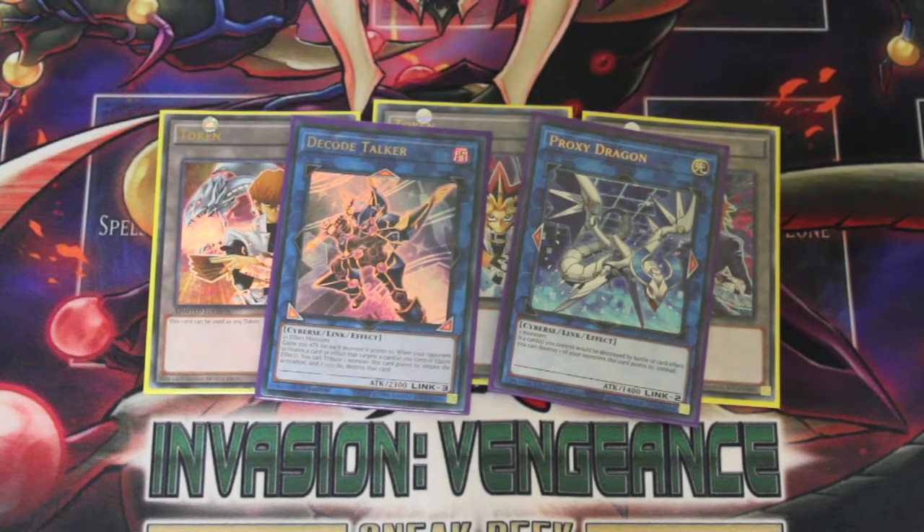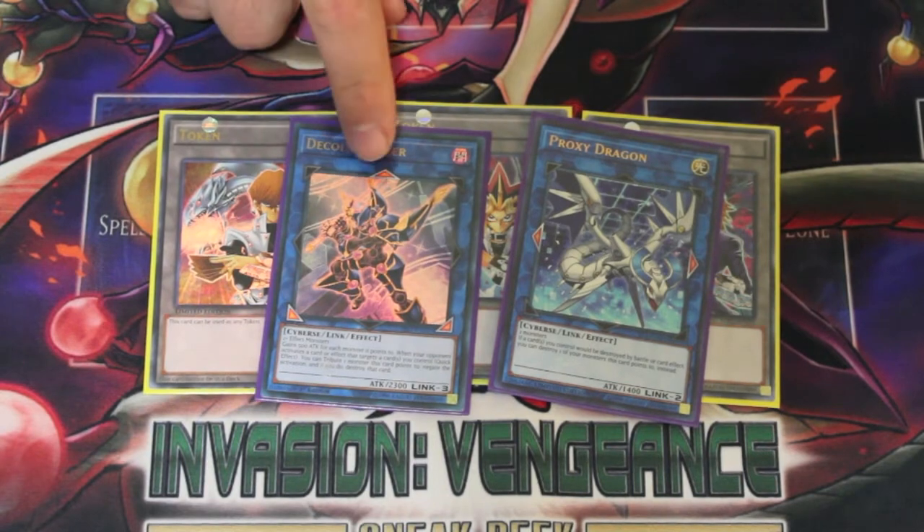My two Link Monsters are Decode Talker and Proxy Dragon. What I'm really hoping for is — I know a Burning Abyss Link Monster has been announced — I'm hoping it requires a generic Dark Monster. That would be really helpful with this deck, like a generic Dark Link Monster that points down or two backwards, kind of like Decode but without the top arrow.